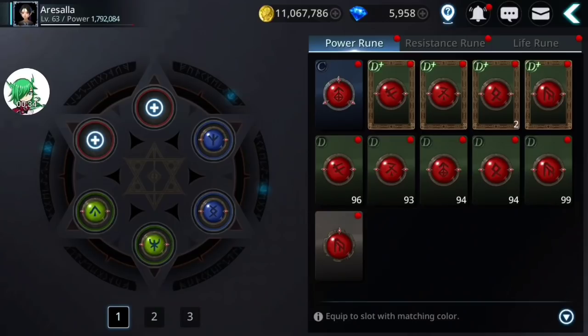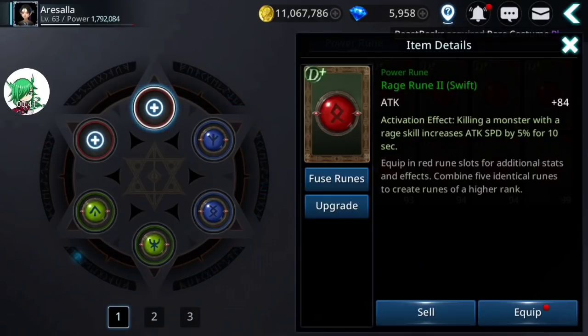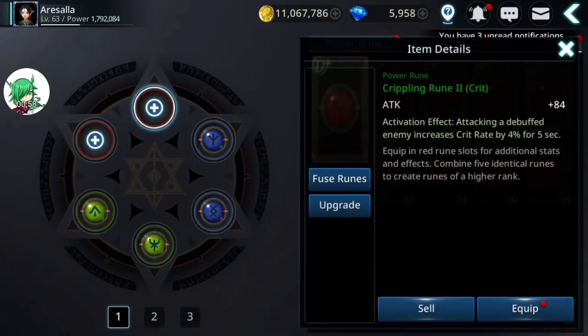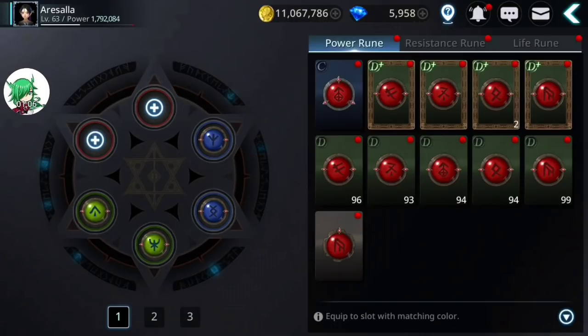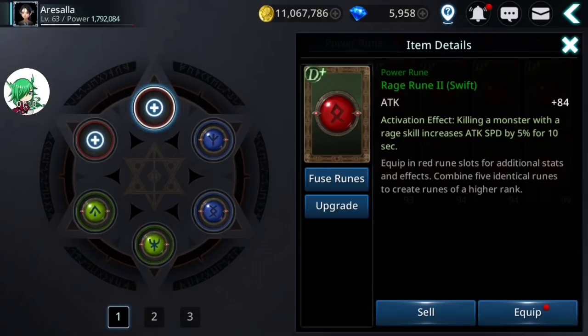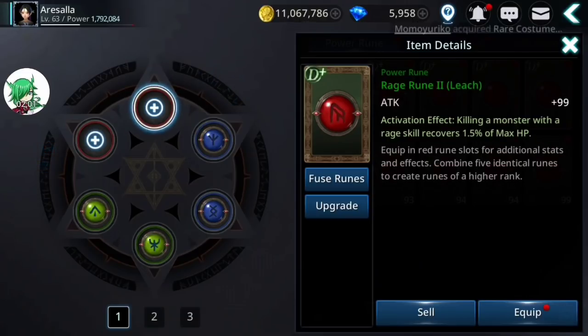First we'll start with the pure PvE runes. The first one is the swift range rune — basically whenever you kill a monster with a rage skill it increases your attack speed by a certain percentage for 10 seconds. I also want to note that we're going to pass over the specific base attack and percentage amounts because they change and get better the higher grade you get, and we're only looking at the starter runes. The better the grade, the higher the quality, the more effect you get. The leech rage rune: when you kill a monster with a rage skill you recover some hit points — it basically heals you when you rage skill a monster.